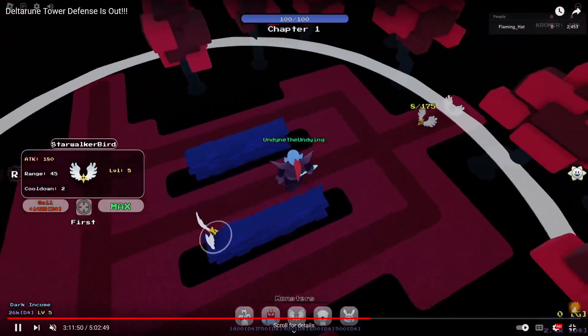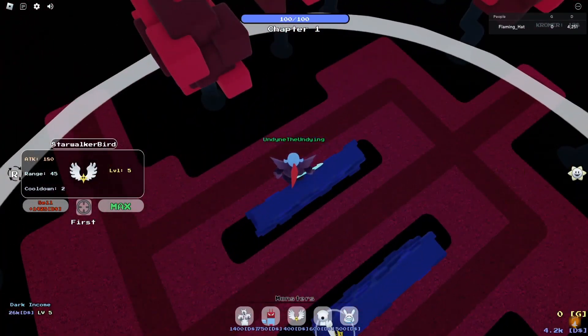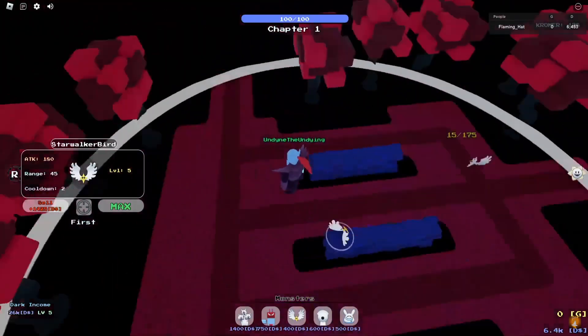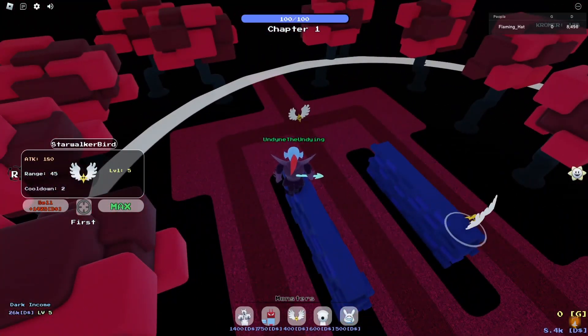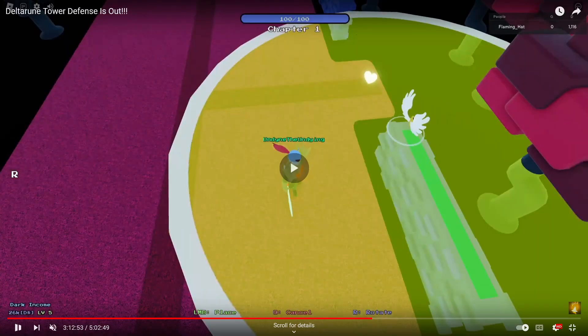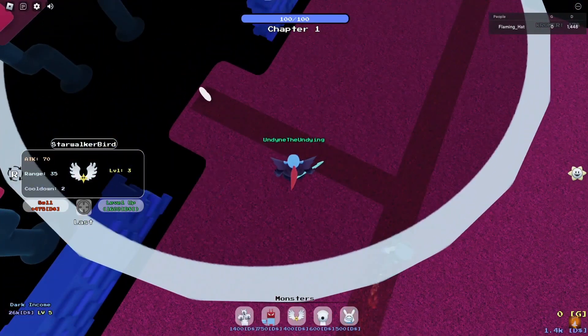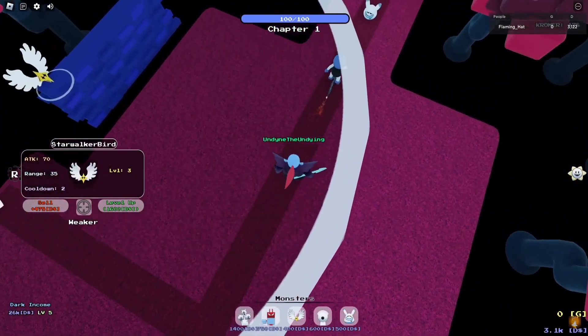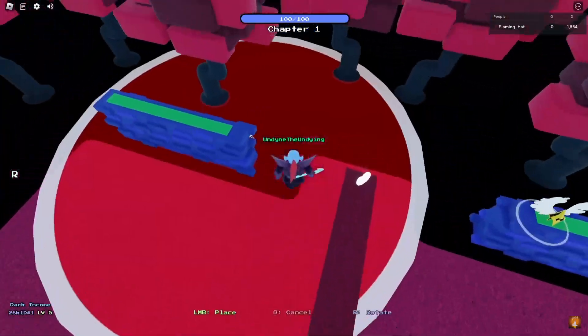Now the next round is the Starwalker round. During this round it's only flying enemies, and a single Starwalker that you bring to level five can take care of this entire thing. You don't need to place the second tower down. So now let's go on to the next room. In this next room, the first thing you do is place a Starwalker right there and then bring it right up to level five as soon as you can. I tried switching its targeting to air, but for some reason Starwalker is bugged and can't.